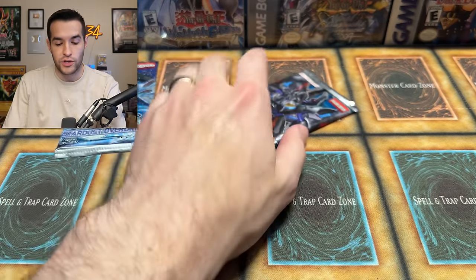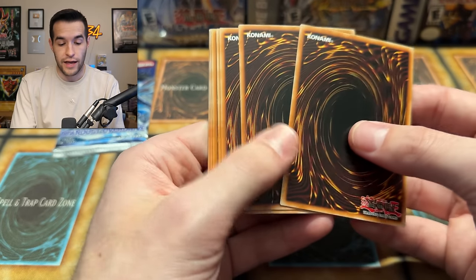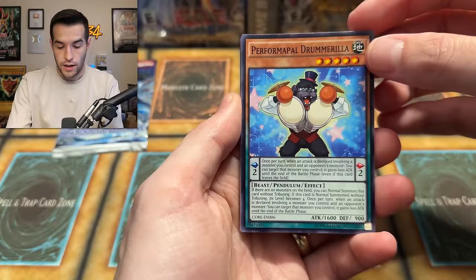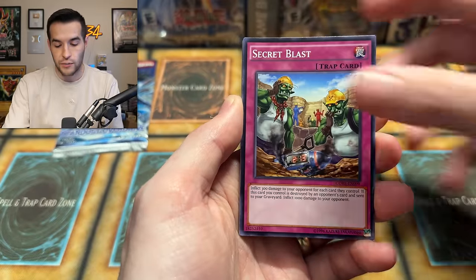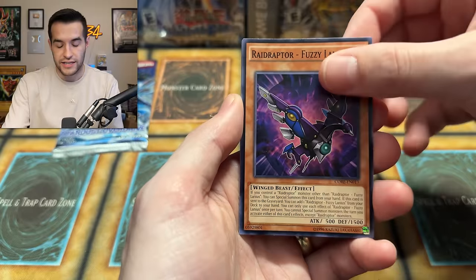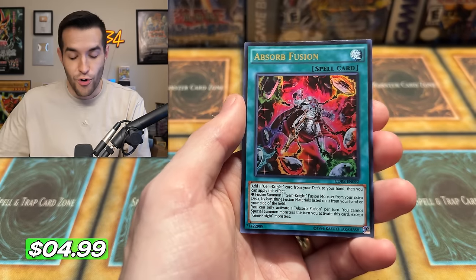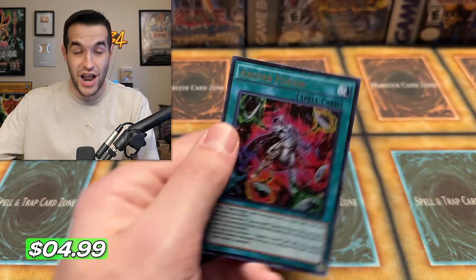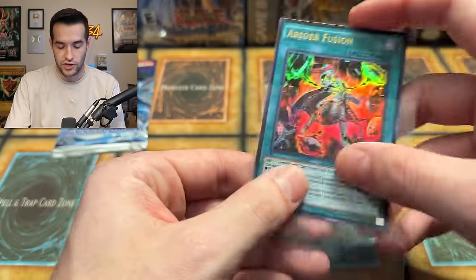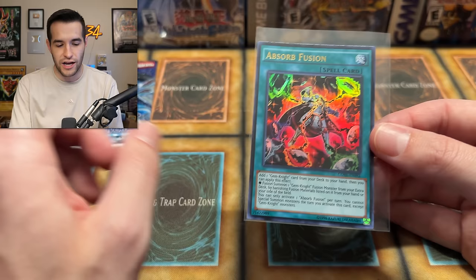Clash of Rebellion also needs something big — we've pulled error packs with secrets and ultimates in the same pack before. Pack contents: Performer Pal Drummerilla, Ignite Squire, Secret Blast, Damage Juggler, Super Heavy Samurai Blowtorch, Fuzzy Lanius, Tentam, Melody's Diva, Ignite Lancer, and an Absorb Fusion — another ultra rare! I sold one on TCG the other day. It's at least a dollar, going to add to the total, but probably not enough to beat Stardust Overdrive.